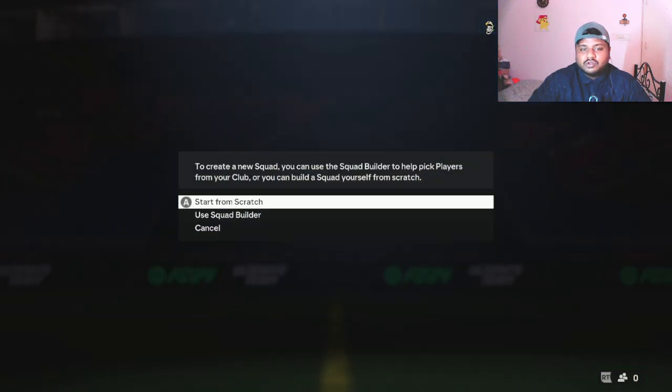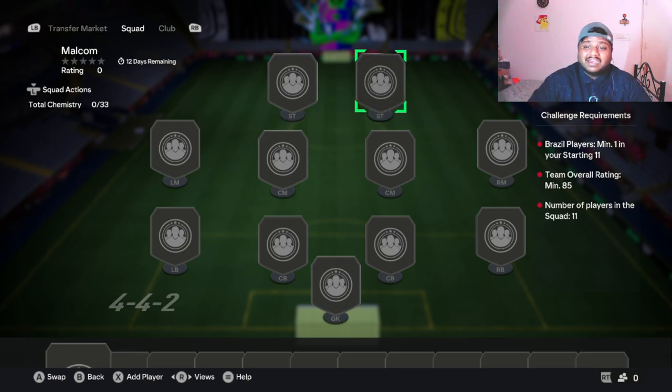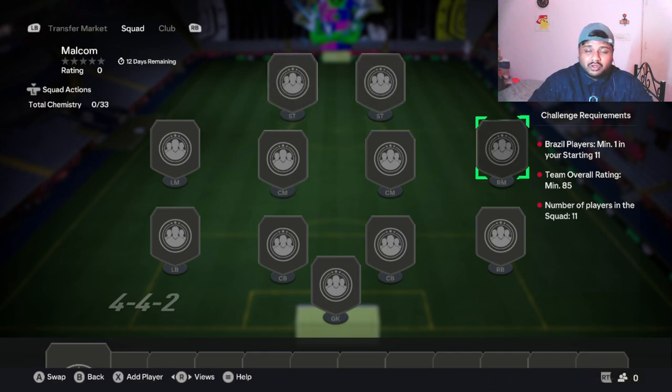This is an SBC card. To complete the SBC you need an 85-rated squad with a Brazilian player in it — no Team of the Season or Team of the Week needed. Just put in all gold cards with a Brazilian player. I think you need around nine 85-rated and two 84-rated, or eight 85s and three 84s. I'll finish this and show you his boosted stats in the team.